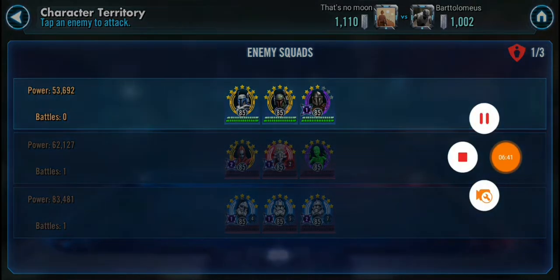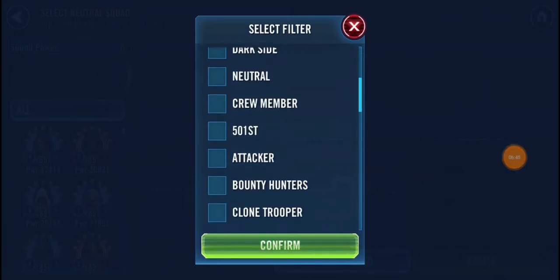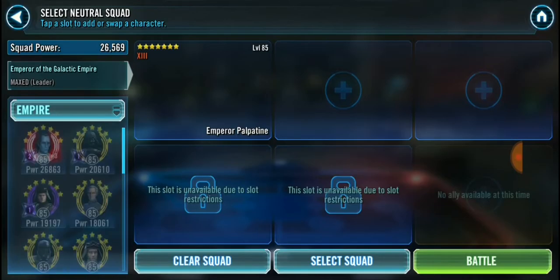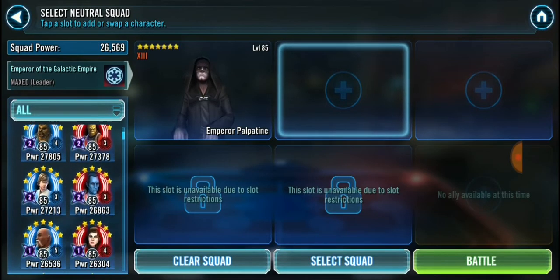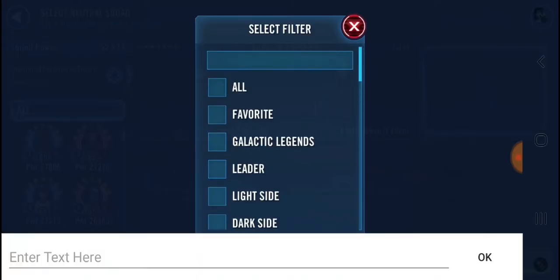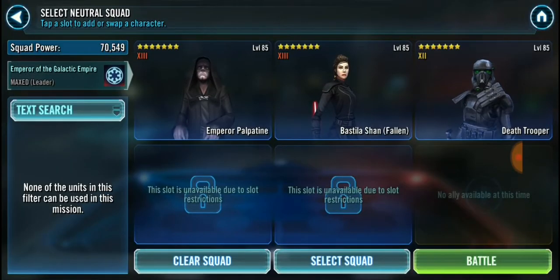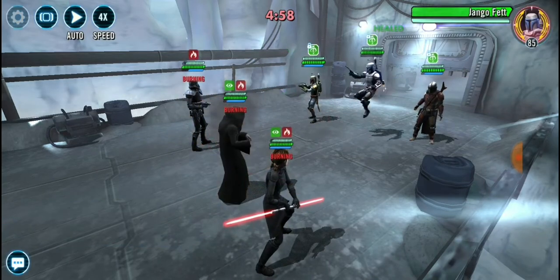Actually, you know what? We are going to go Palpatine. Yeah, we are. And I really shouldn't be doing this, because it could go very wrong. Let's go in with this actually. I don't think I outrun her. But we have got the... yeah, so there goes Burning. Nice bit of fear. Let's see if we can get some stuns out there.